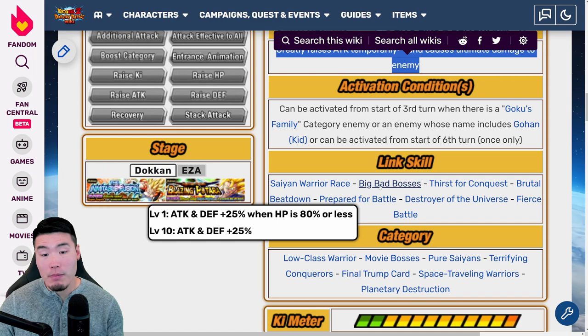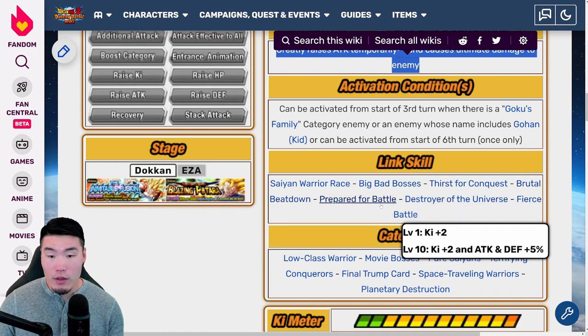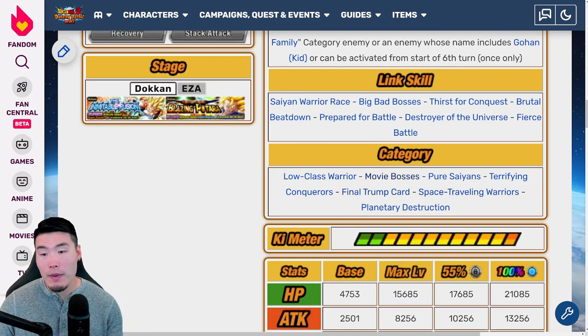Links are Saiyan Warrior Race, Big Bad Bosses — which is awesome — Thirst for Conquest, Brutal Beatdown, Prepare for Battle, Destroyer of the Universe, and Fierce Battle. His categories are Low-Class Warrior, Movie Bosses, Pure Saiyans, Terrifying Conquerors, Final Trump Cards, Space Traveling Warriors, and Planetary Destruction.